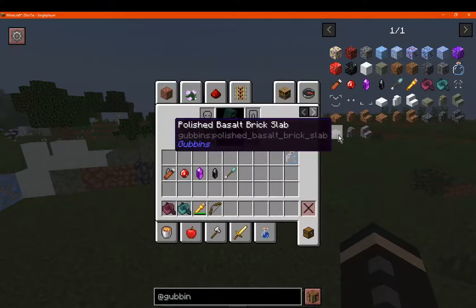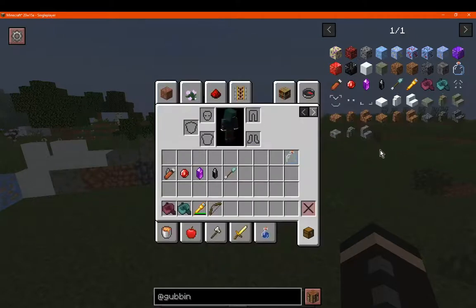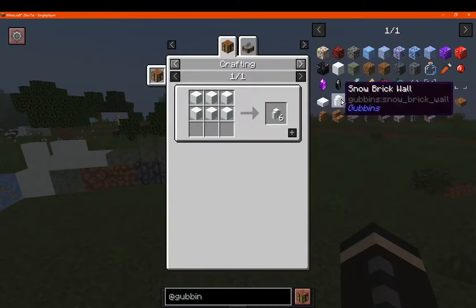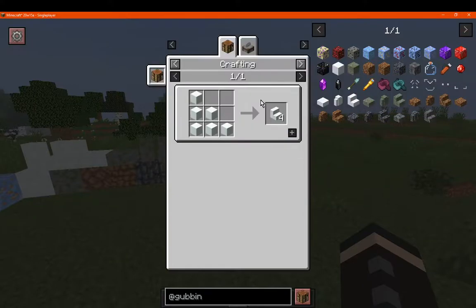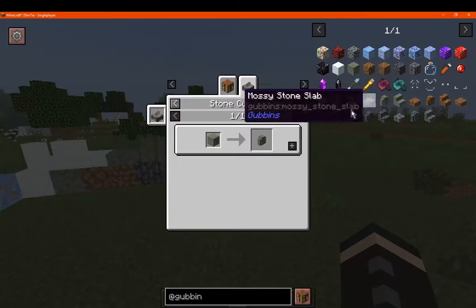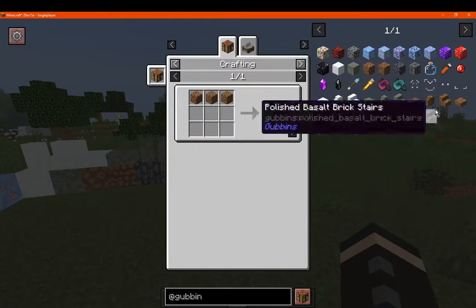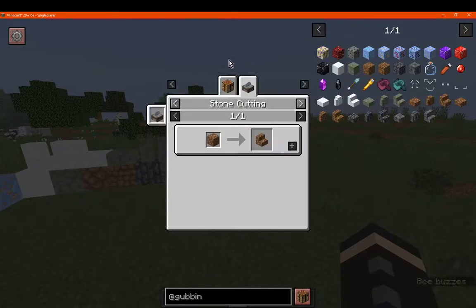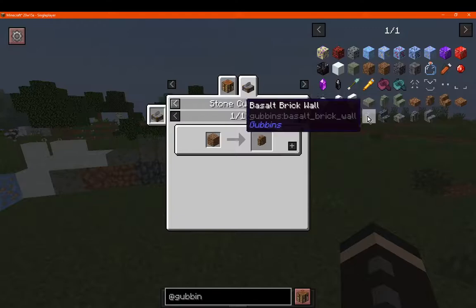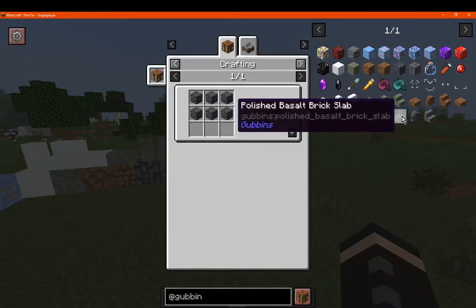The polished basalt version is more accessible in a stone cutter with basalt. Besides that, we have snow brick slabs, walls, and stairs — also made with a stone cutter — so you can get an idea of how much you gain by crafting on the stone cutter. There are also mossy stone slabs, walls, and stairs, and other variations of those. Brick variations are included as well, and basalt bricks similarly have the same sort of recipe outcomes.